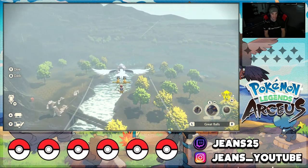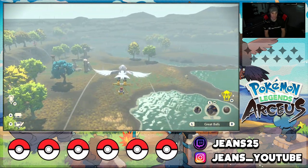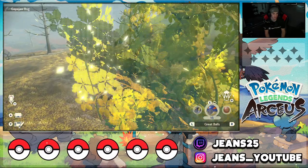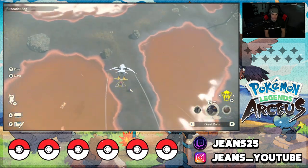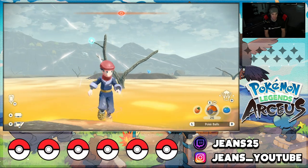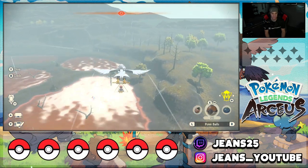Once you get all the Unowns you come back to the Solaceon Ruins — right there — and Unowns will start spawning. You can actually get them shiny, and you need to complete them all to get Arceus, so it is a mandatory thing if you're trying to 100% this game. Now we're making our way to the Scarlet Bog. Head right down here — look at this tree — there's a little Unown just chilling on it. Smoke him with a back shot, guaranteed catch.